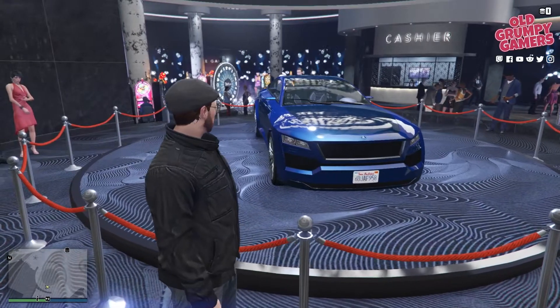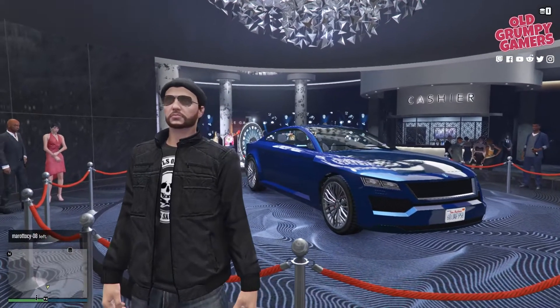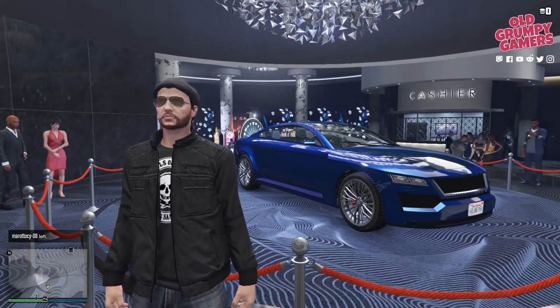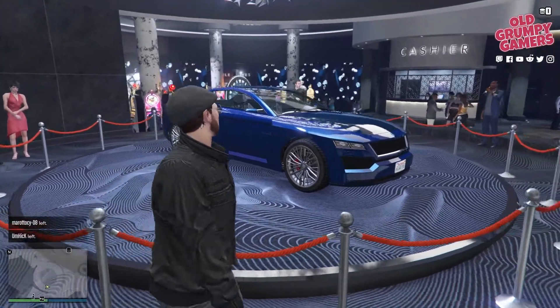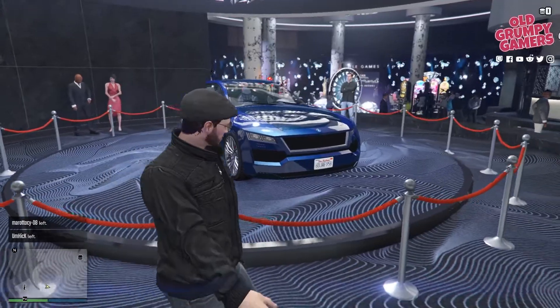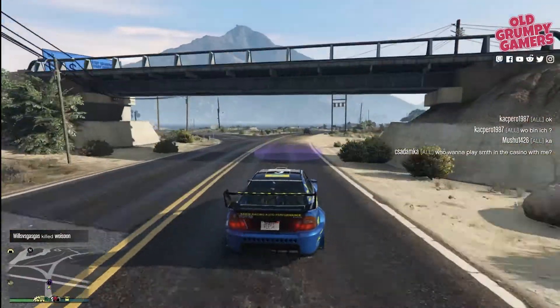Over to the casino next to take a look at this week's podium vehicle, which is the Revolter. This one's great if you're into sports cars — it tops out at around 115 miles an hour, that's about 186 k's, and retails at $1.61 million plus upgrades.